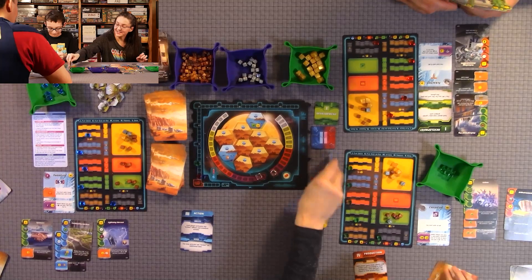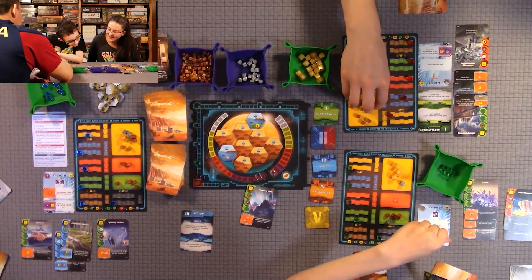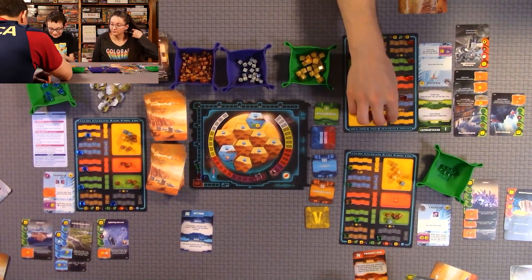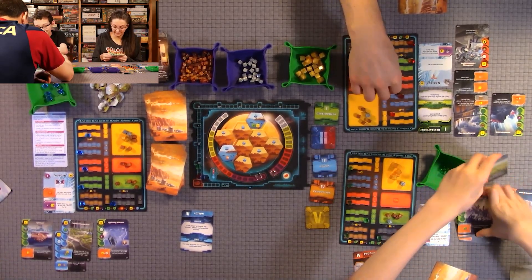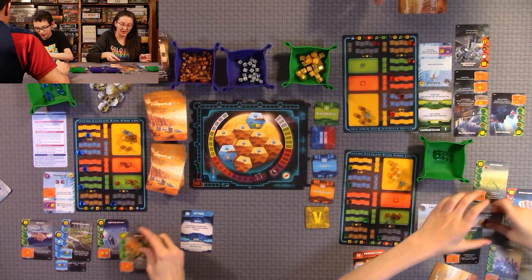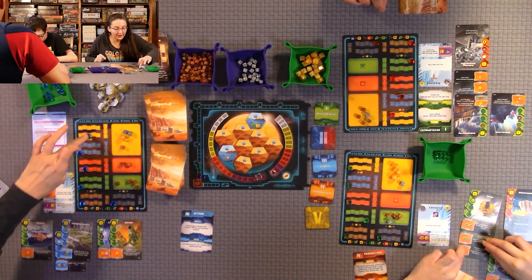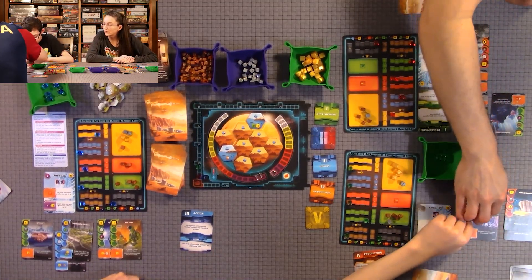Next round: I chose Development, Quentin chose Action, and Anthony chose Production — three different phases. During Development, I get a six mega credit discount total: three less from my corporation and three less for choosing the phase. I'm playing a card that's one victory point and produces three heat. It was a good deal.